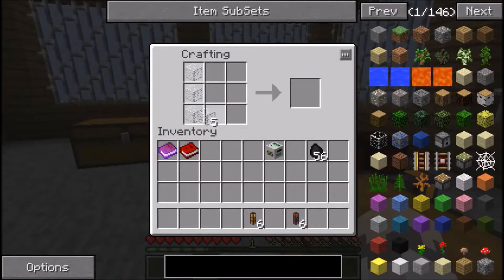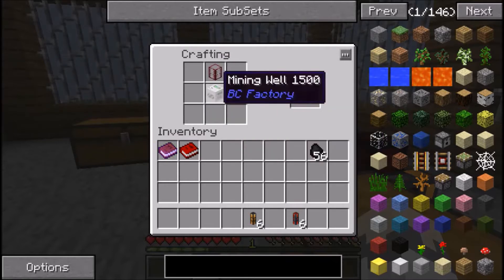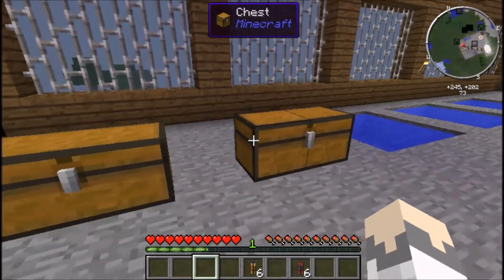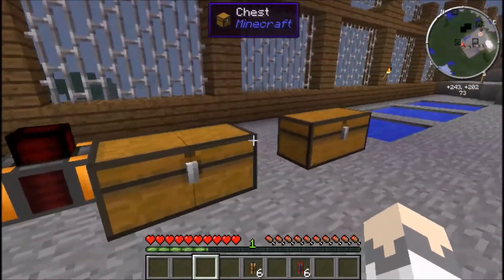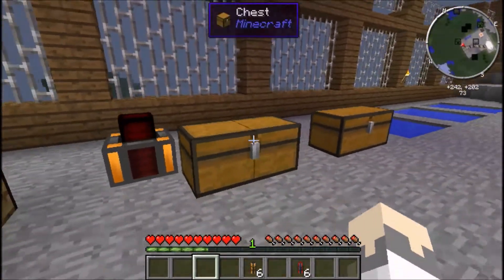Now I'll show you how to make a Tank. Tanks are basically a chest made out of glass - a three by three grid of glass without the center makes your tank. Finally, to make the pump, put the tank on top of the mining well in your crafting table, and that makes the mining pump.